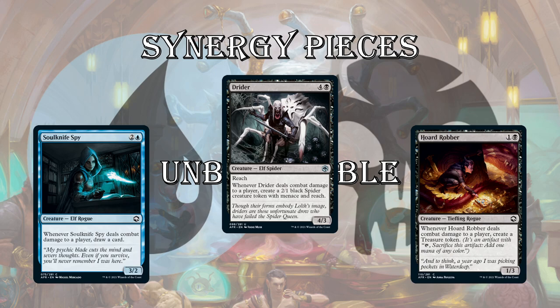And then lastly for Dimir, Horde Robber — whenever it deals damage to a player, create a treasure token. This is going to enable a lot of those synergies in black where you're sacrificing treasures or using treasure to gain an extra benefit on a spell. It's a 1/3 for 2, so you can equip Thieves' Tools to it and get the benefit from it as well.